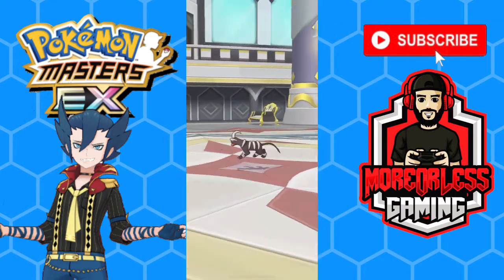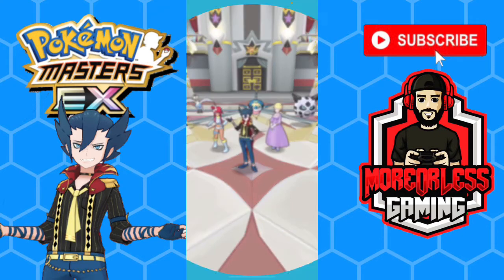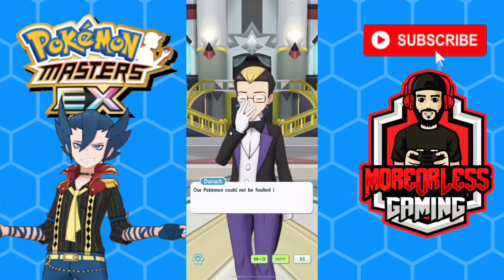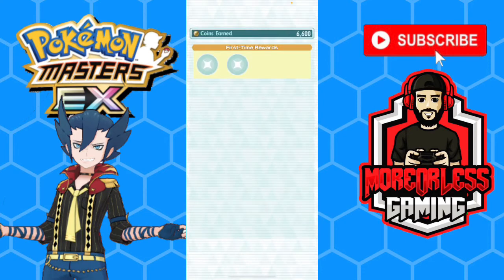And there we go — six star EX Sigma suit Grimsley and Sharpedo finishing out Battle Villa. Hats off to me! There you go, 500 gems — nice!